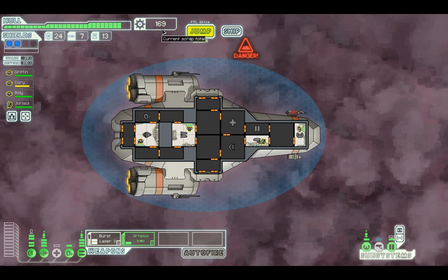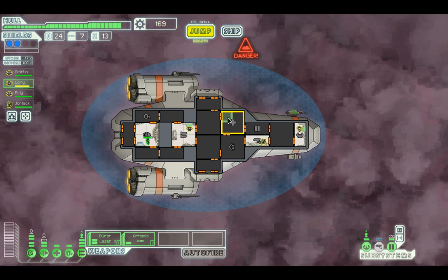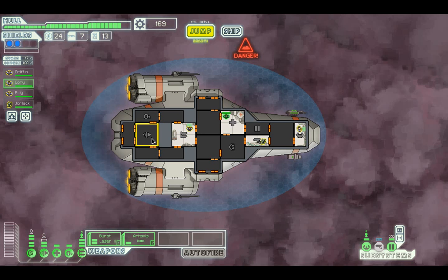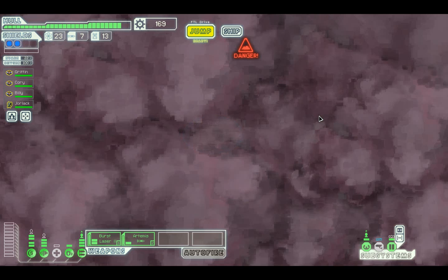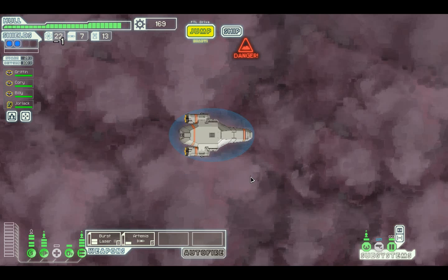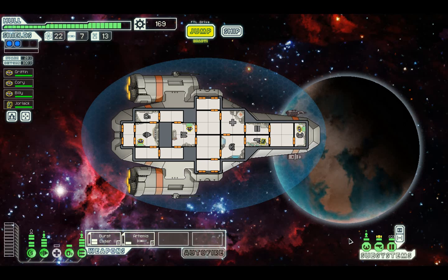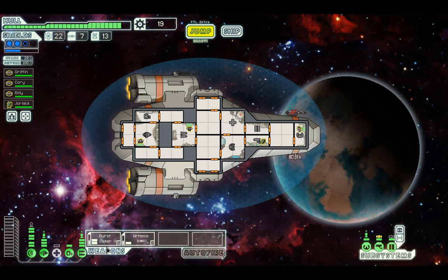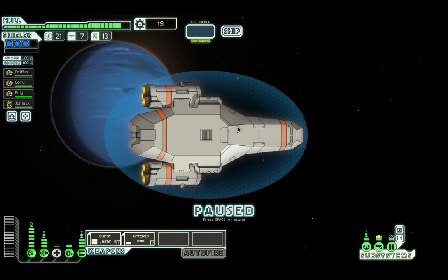And that's the end of that ship, giving us a cool twenty-one - that's actually worse than the offer they gave us. One hundred scrap is the magic number. We're just going to take this opportunity to heal Corey, who's doing quite well as an evasion man. I want a store so we're going to go to the exit first, then if there's no store nearby I might do some improvements to the ship. So we're going to the end of the Zoltan homeworlds. There isn't a store right off the bat so now I feel we have to upgrade something.